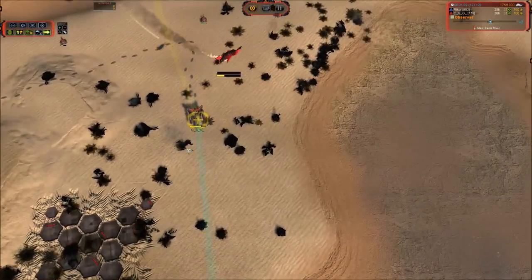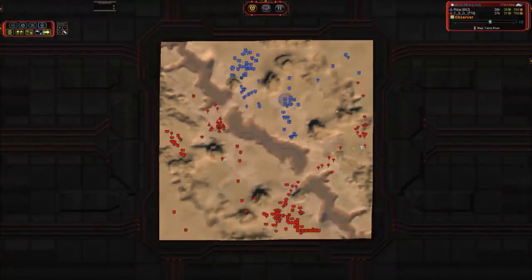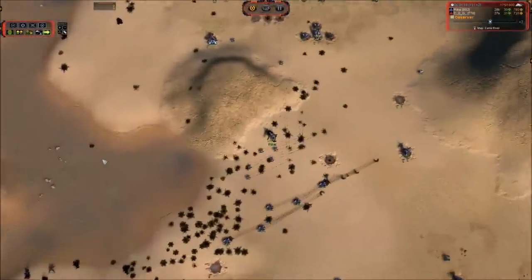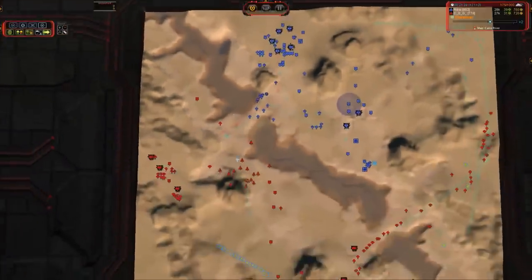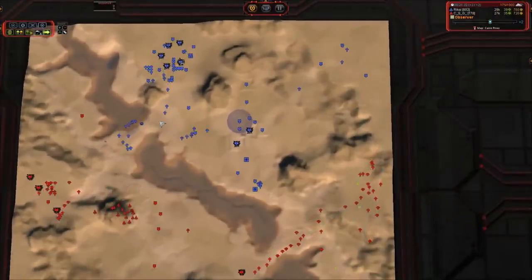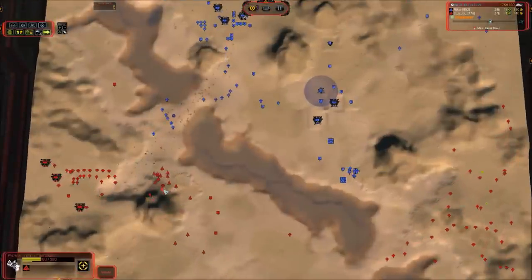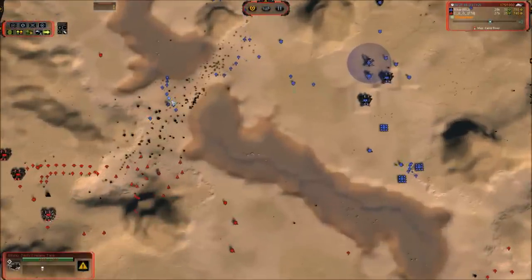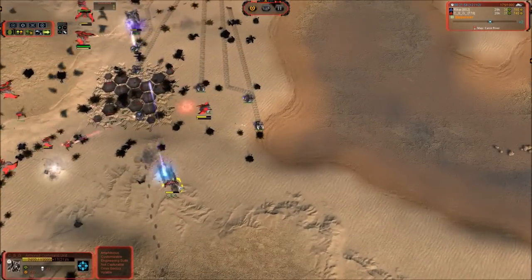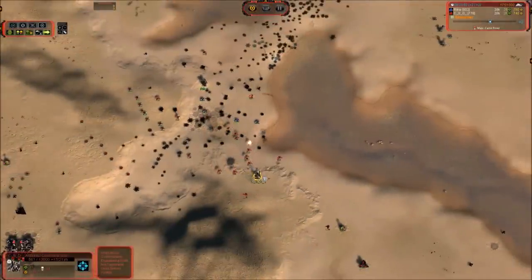CSG pulling up, trying to snag some of this reclaim, but going to start running back. He definitely has air well in hand — that is nice for being so late to the air game. Ricky is going to give chase with 6 Rhinos and a fire beetle. Well, that's brave — although with a commander at 10,000 health, that will even the score. Throwing that fire beetle at the commander — will he see it coming? He does see it coming. There it goes.